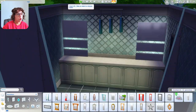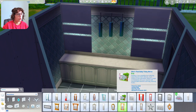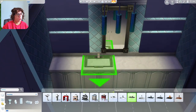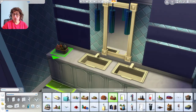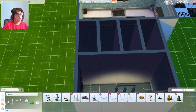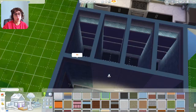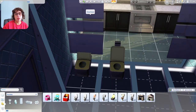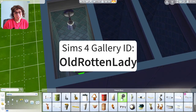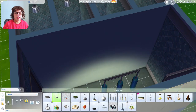We're using a large counter and some of the new wall sconce lights, trying to figure out the placement. We're making four individual stalls with two sinks. Maybe a nice venue would have some lotions for you to use. I'm keeping this limited to base game and Luxury Party Stuff so it's available on the gallery for download — you really just need to own The Sims 4 base game and this one pack.